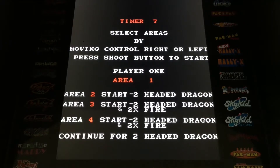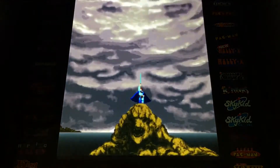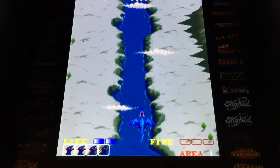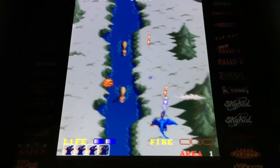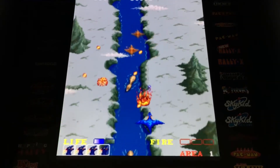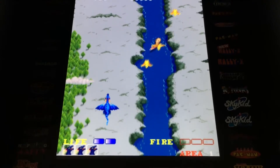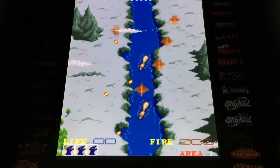But when you get to a game like Dragon Spirit or Bosconian, it becomes kind of hard to play. You can see the flat screen display with the graphics technology, but there are no diagonals — only up, down, left, right. This game is hard enough with an eight-way joystick; trying to play it with no diagonals is really tough.